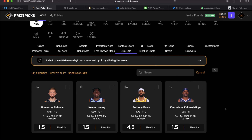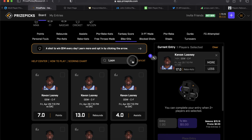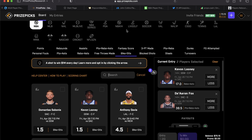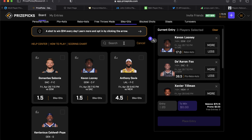First lineup we're building: Kavon Looney over 16.5 rebounds and assists. That has been bumped up to 17, but I'm still rolling with it — I believe Looney is in a strong spot to go over. Tim C suggested De'Aaron Fox over 38.5 PRA; I really like that one as play number two in slip number one. Greatness came through with Xavier Tillman over 2.5 assists — I like that one as well, and it was one of my plays this morning.